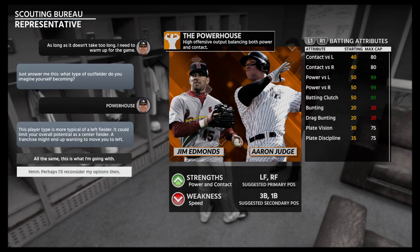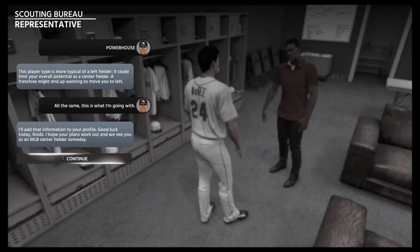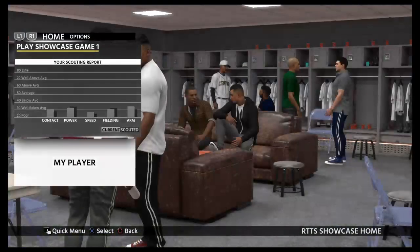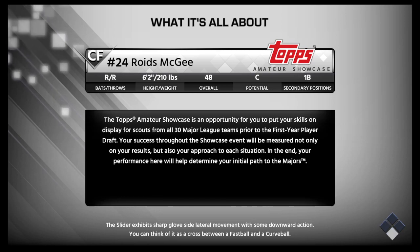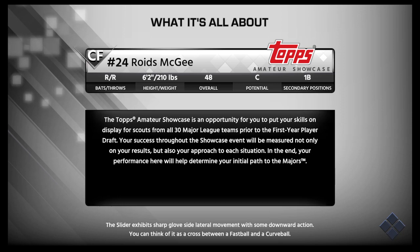Speed is our weakness — I don't expect us to be fast, we're going to be slow. They're going to give us a little bit more of an edge with that. That's going to be the game plan. Our goal is we need to hit every ball — that's going to be the thing. I don't care if it's a good swing or a bad swing, we're going to hit the ball.